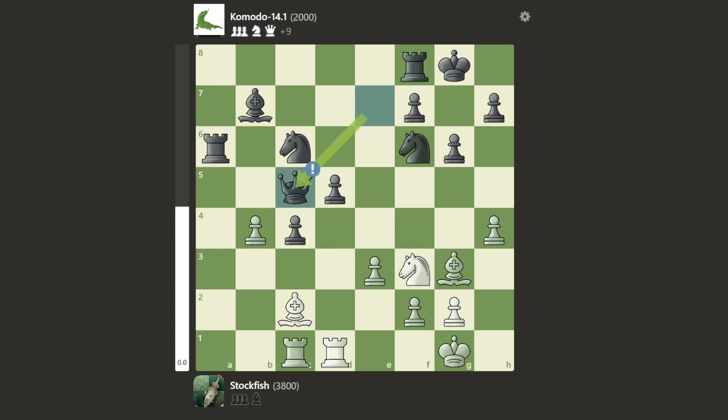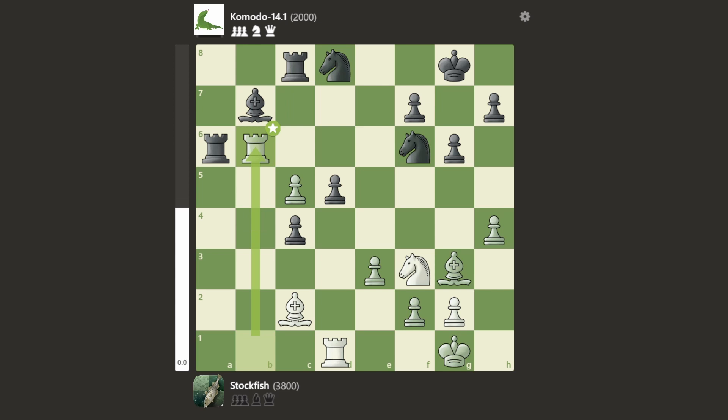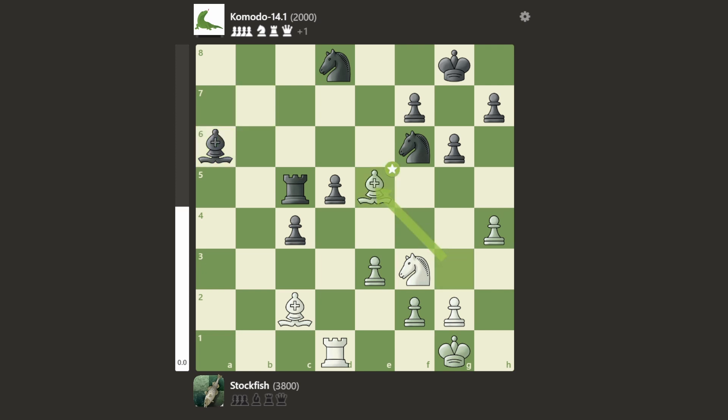We have queen c5 offering the queen trade and Komodo takes, then rook c8. We have rook b1 attacking the bishop, knight d8 defending the bishop, and rook b6 offering a trade and also attacking the knight. Rook takes, rook takes, bishop takes back, and bishop e5 — so now Komodo is up a pawn. However I feel like Stockfish has some compensation in the form of a better-placed bishop and the bishop pair, as well as that pawn being a target.